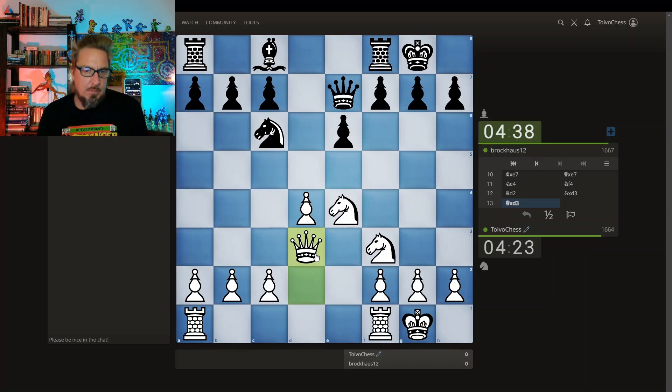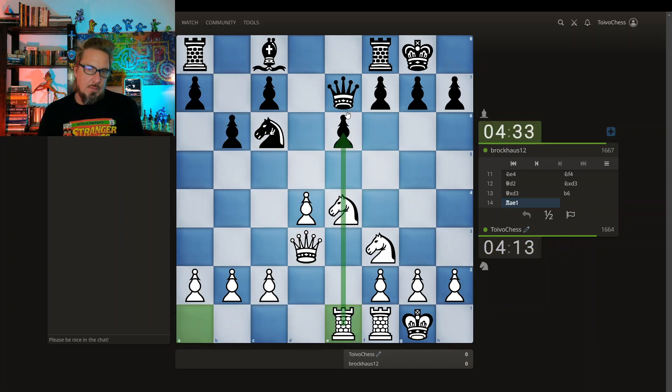Keep moving here. Knight grabs my light square bishop. So my opponent has a bishop and a knight; I have a knight pair. This knight is loose for the moment but I don't think I can take advantage of it immediately. Instead of all that, I'm going to bring the rook to the semi-open e-file.